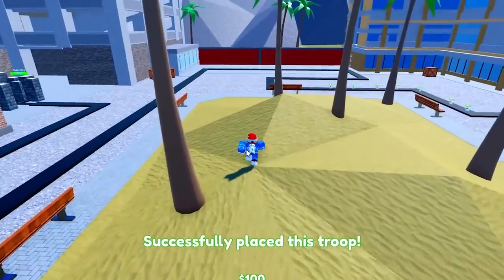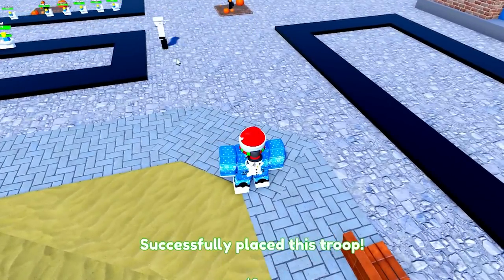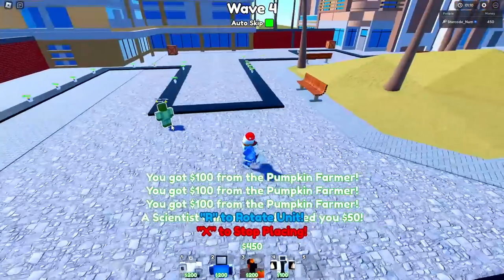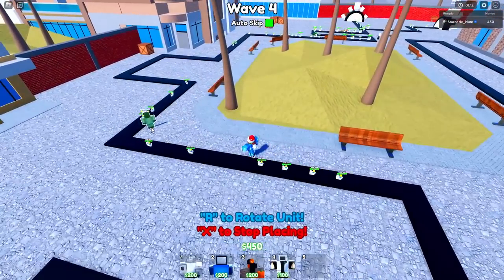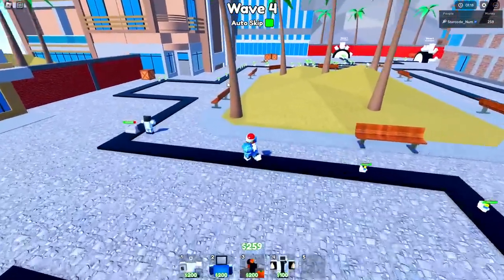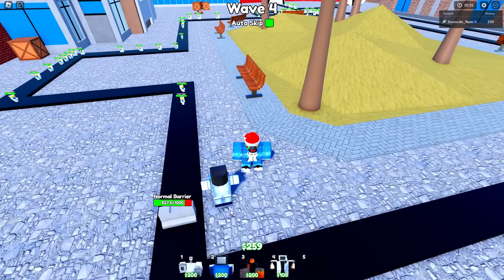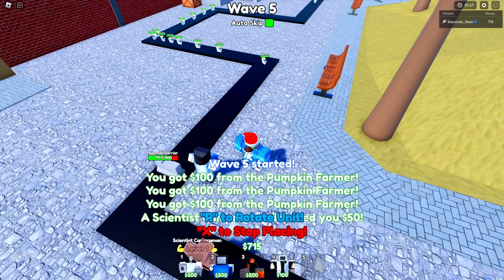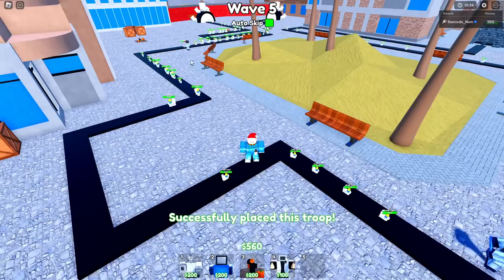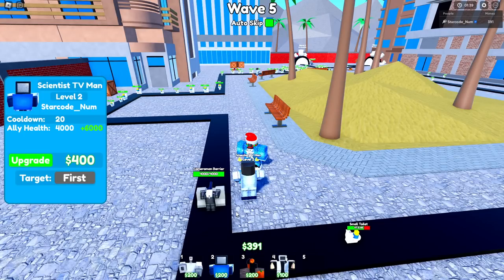You can also go ahead and place down a medic cameraman. Now that we have enough money, we want to place the scientist TV man - I'm gonna place one somewhere around here. For the wall we just placed down, you're gonna go ahead and place down another one a lot further down the map.